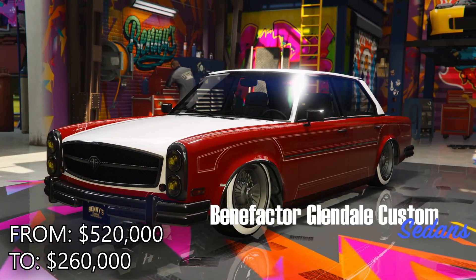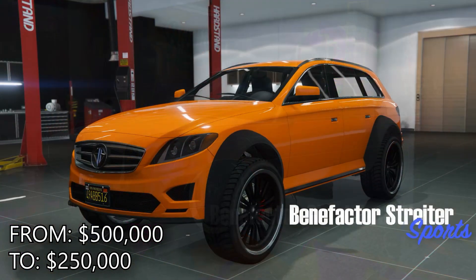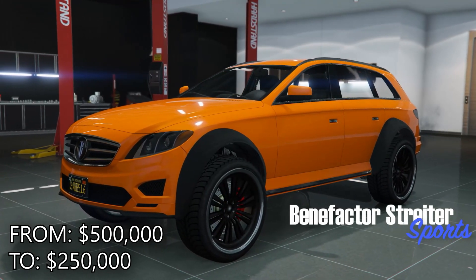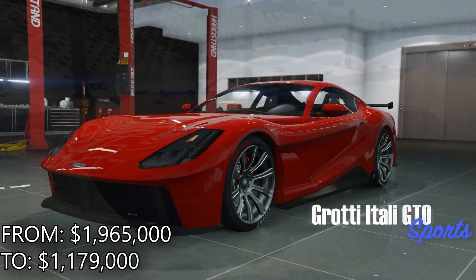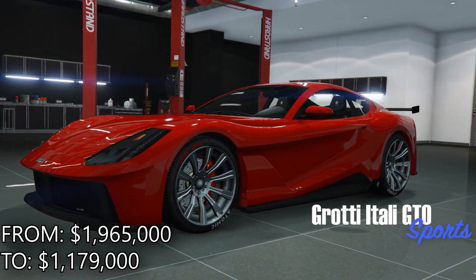Discounts this week: there is 50% off the Glendale Custom, the Strider and the Toro; 40% off the Itali GTO, Peyote Gasser, Stinger GT and Tesseract; and 30% off the Cyclone, Lectro, Osiris and Vision. And also 50% off Yachts, in case you want to throw money into a well and then regret it right after.